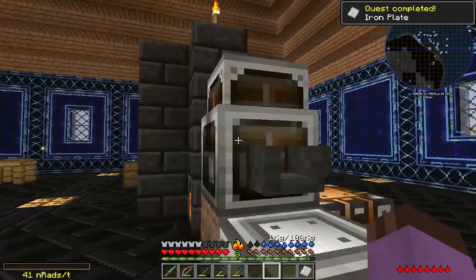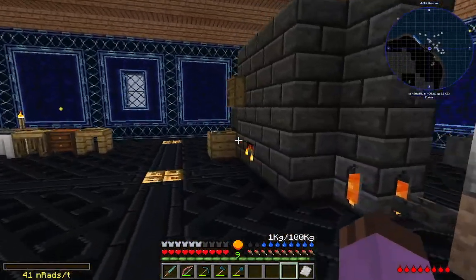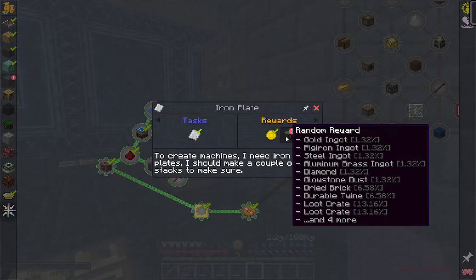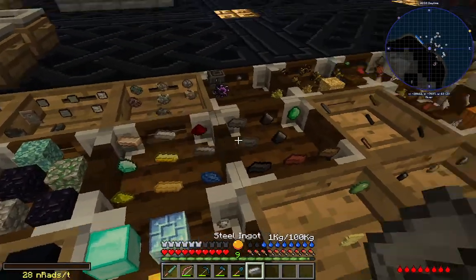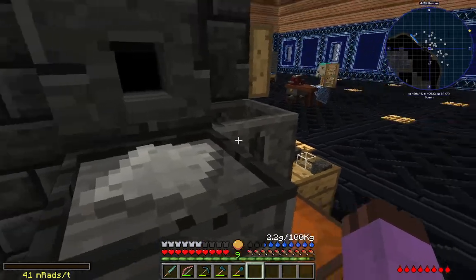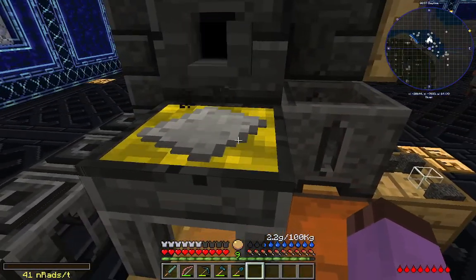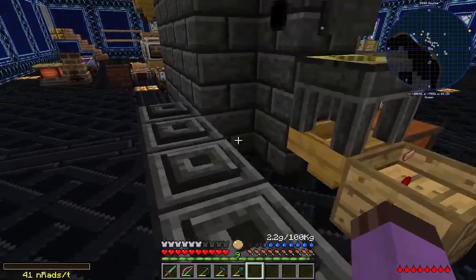I apologize for the excessive derp — I am not good at the science there. But as I said, that is a science we only need to accomplish once, because right away we are going to make an easier way. We'll melt down a steel ingot for the next quest of steel plate. We are advancing at a lovely rate. There we are — plate cast! Most wonderful, useful little thing. So we never need to do that hammering again.